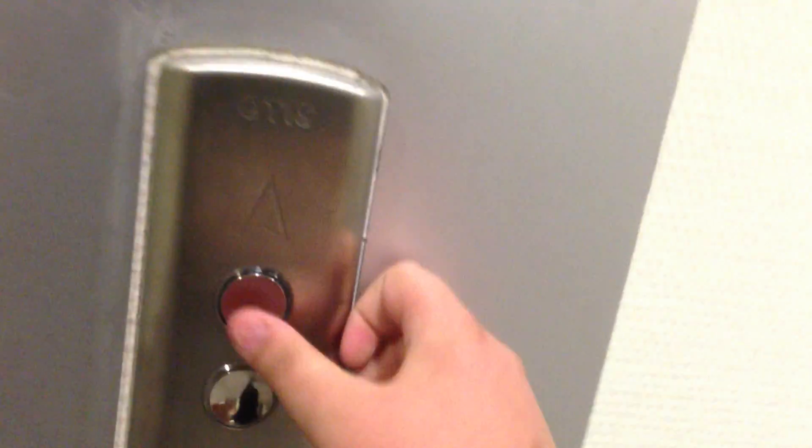These are the elevators in the Gavion building in Erzulia. This is a nice place to have an elevator. These ones are nice though. I'm not quite sure what the hell it is — it's maybe Electron, maybe Otis.